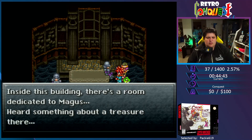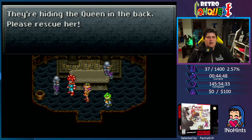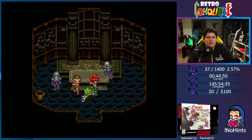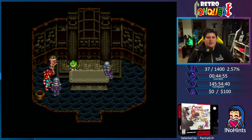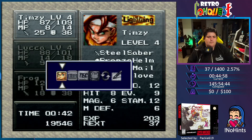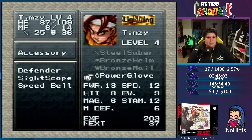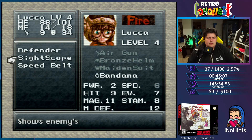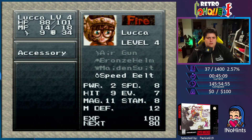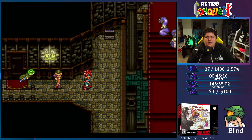Instead of this building, there's a room dedicated to Magus — heard something about a treasure there. You're human — they're hiding the queen in the back, please rescue her. What did we find? We found a speed belt — plus two speed. She's the slowest out of all of us, so that'd be good.